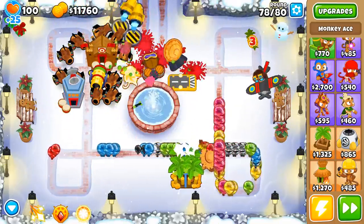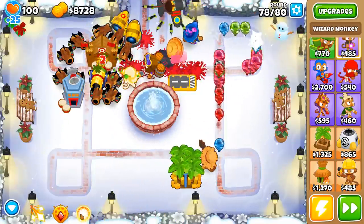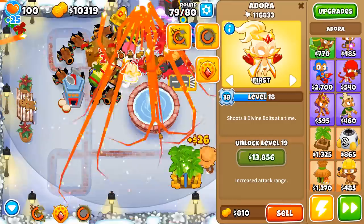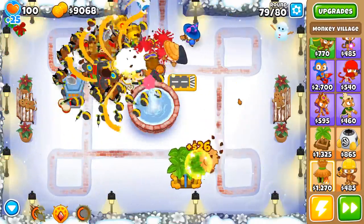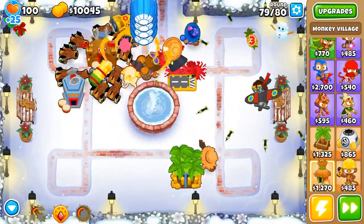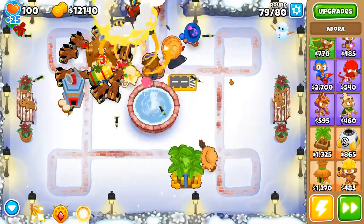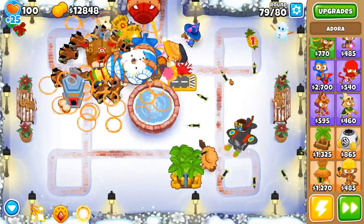Oh crap, almost died! Camo bloons — scary. One of the main things is she does not have camo detection, that's her weakness. So I'm just gonna get the Radar Scanner even though it's not really necessary — pretty good anyway. Now camos will not kill us even late game. I'm almost level 20 and once you reach level 20 — straight up delicious. Everywhere.